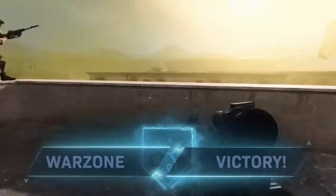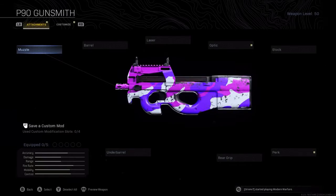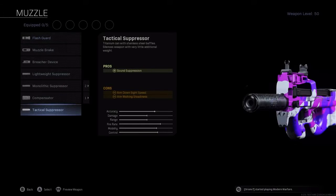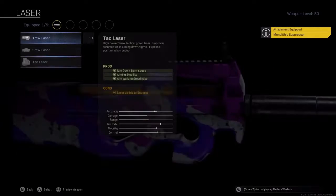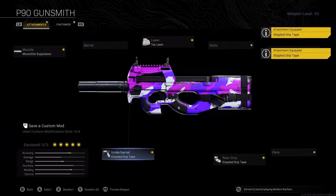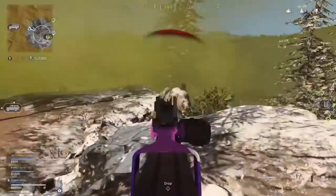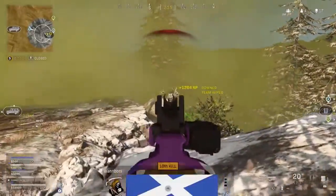I've also started using the P90 to mix up my SMGs and it's actually really good. You'll want the Monolithic Suppressor, TAC Laser, Fly Strap Stock, and Stippled Grip Tape on both the under barrel and rear grip. The rest of the class is the same: Double Time, Overkill, Amped, with a C4 and a Heartbeat Sensor.